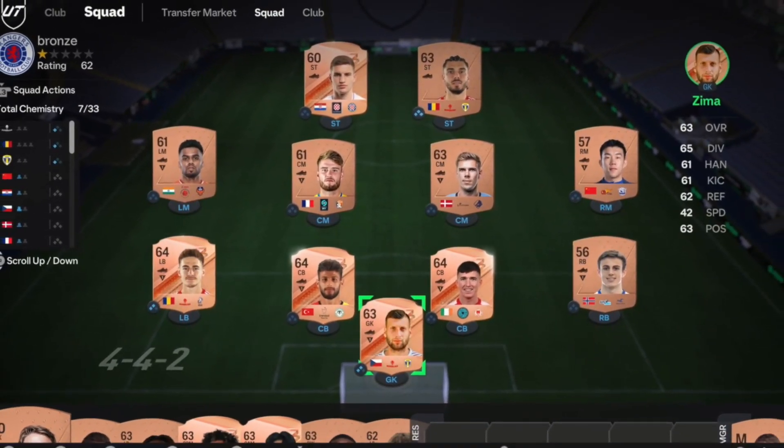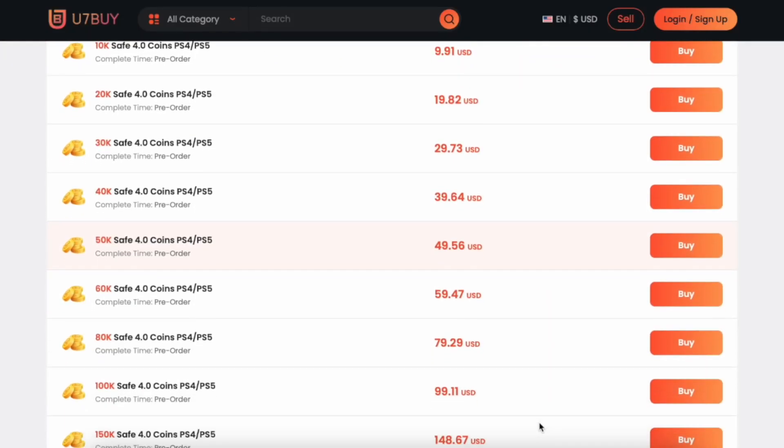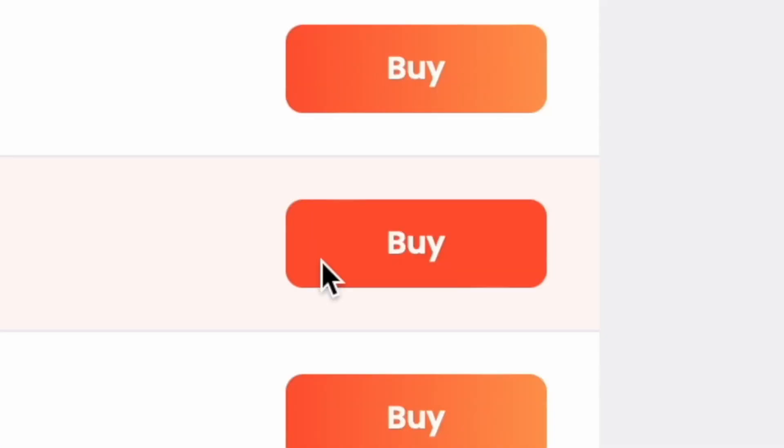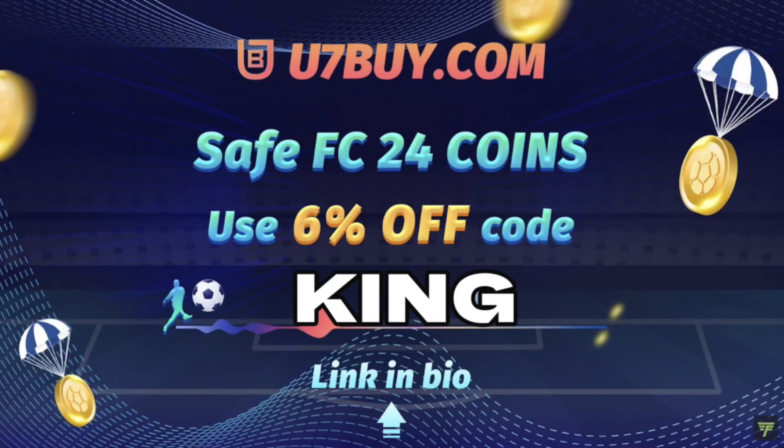You bored of having this basic team? Make it a beast team — obviously check the description below, get yourself on FUT7x, get yourself some cheap reliable coins, and don't forget to use King with a cheeky 6% off.